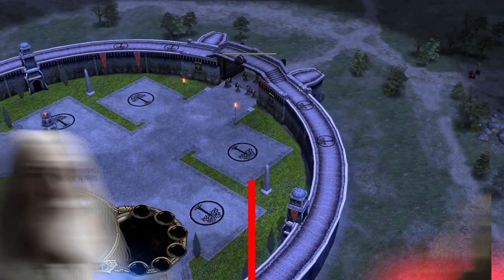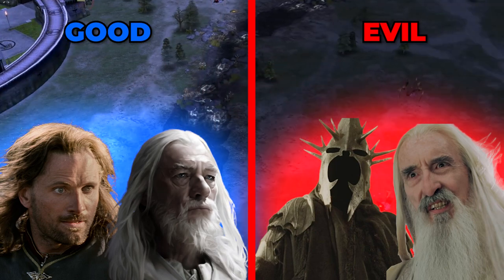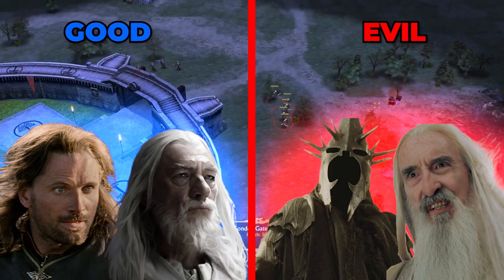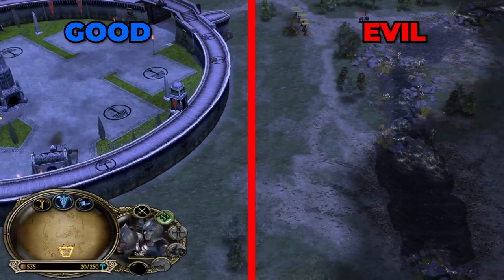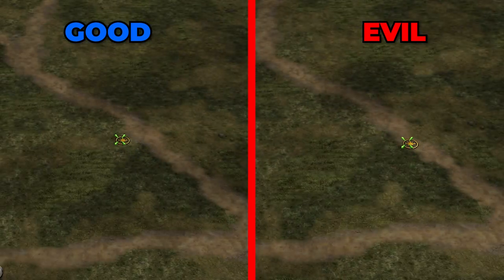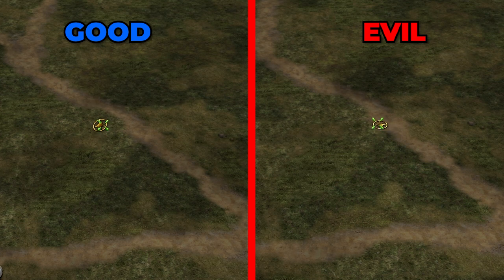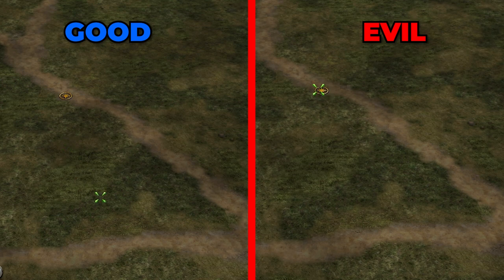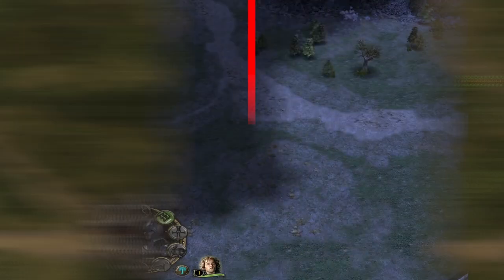Wallchecking will give you information about the race of your opponent. Even if you can't tell what specific faction your opponent is playing, you can still see if you are playing against an evil faction or a good faction. This information is extremely important. To wallcheck, just select a unit and start right-clicking on the spot where the enemy castle is. If your cursor jumps, it means the enemy is playing a good faction. If it doesn't, you are facing the evil faction.